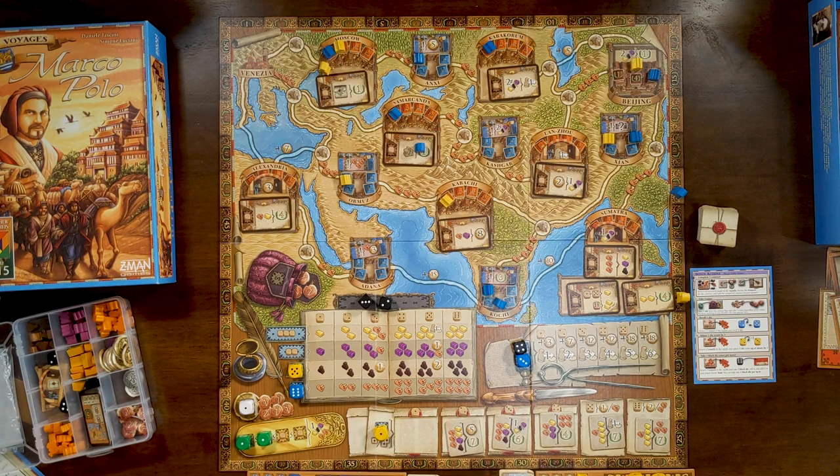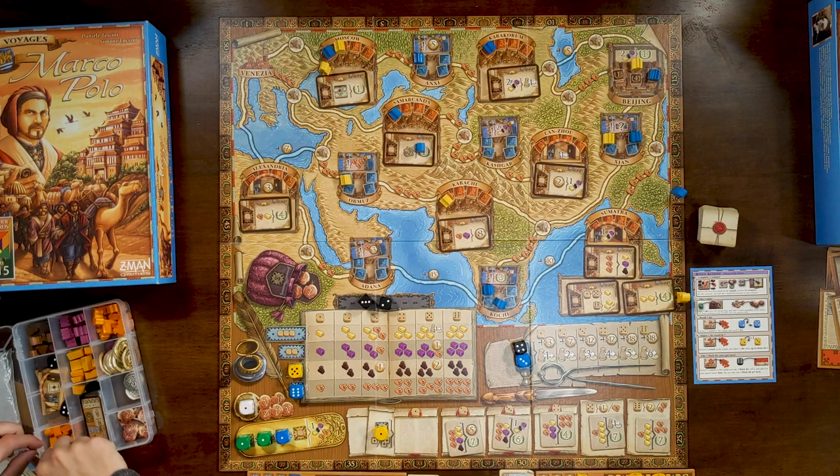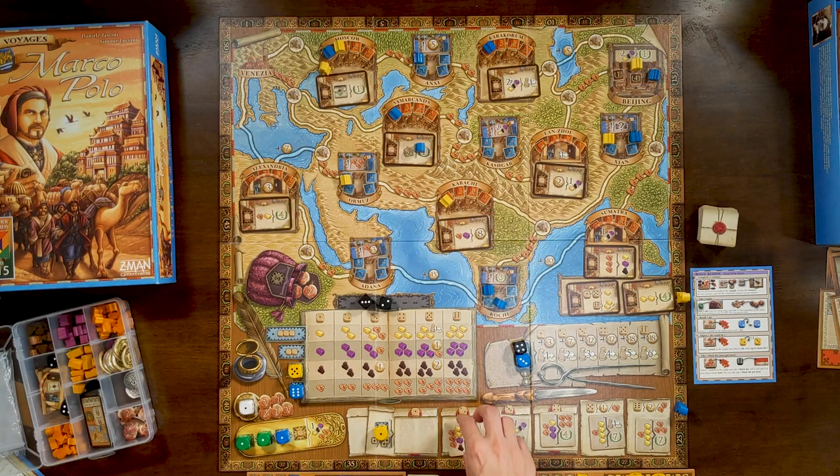Since it's still here, I'll go there and get two camels plus one of my choice — I'll take a spice bag. Now I'm going to trade in three camels, a gold, a spice, and a silk to gain six victory points on a contract. I'll take this contract as my bonus.